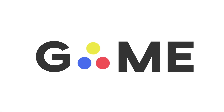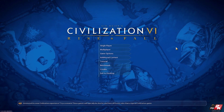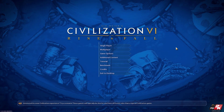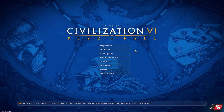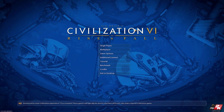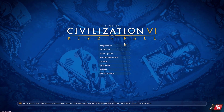Hey everybody, it's Brian from The Game Common and we're starting another brand new series in Civilization 6. We're down to three civs we've yet to play before Gathering Storm: Germany, Gandhi, and Wilhelmina as Netherlands — who we'll be playing as today. Tonight we're also doing a live stream as Nuclear Gandhi, which means Germany will actually be the last civ for us to play.